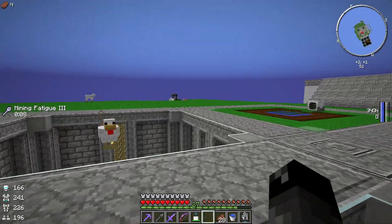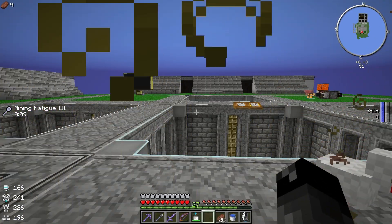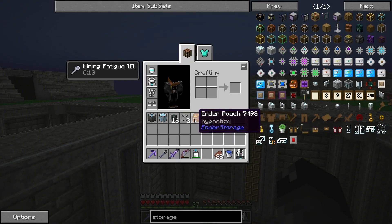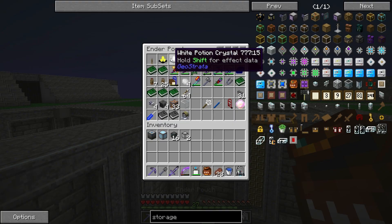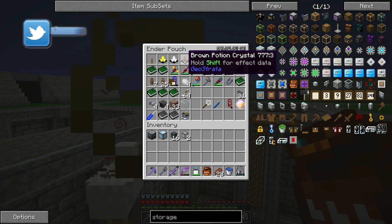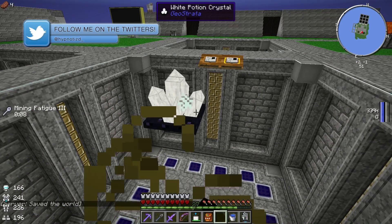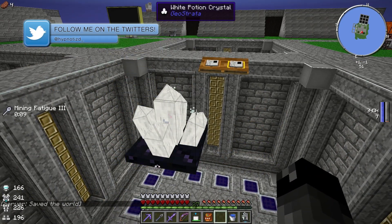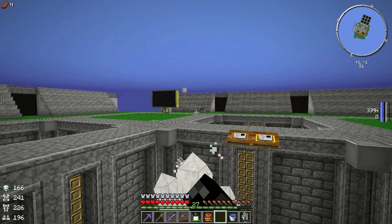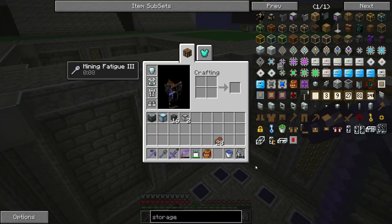I've had some comments in the previous episode on what we could do to try and fix this. Some of you guys suggested that I use one of the white pendants from Geostrata. I don't have a pendant but I do have this white potion crystal. I was using that in conjunction with this brown potion crystal before to give me saturation. Let's put that down and see what happens. The Mining Fatigue is there and then it goes away — the potion crystal seems to be working.